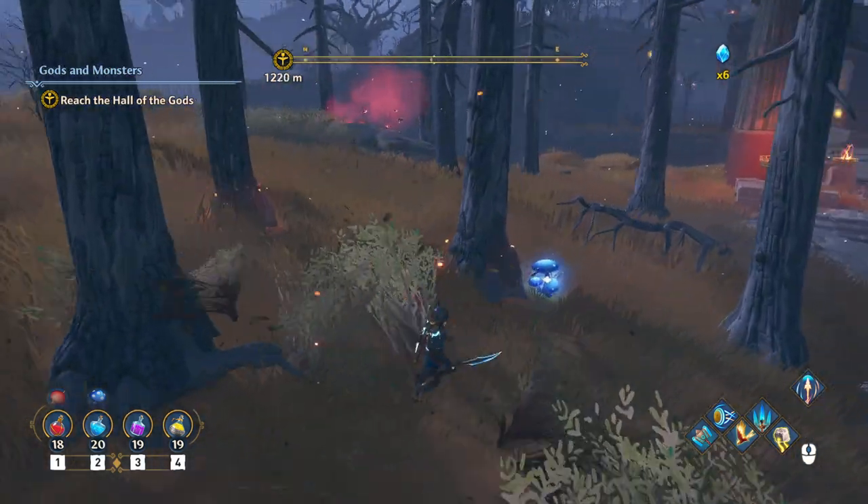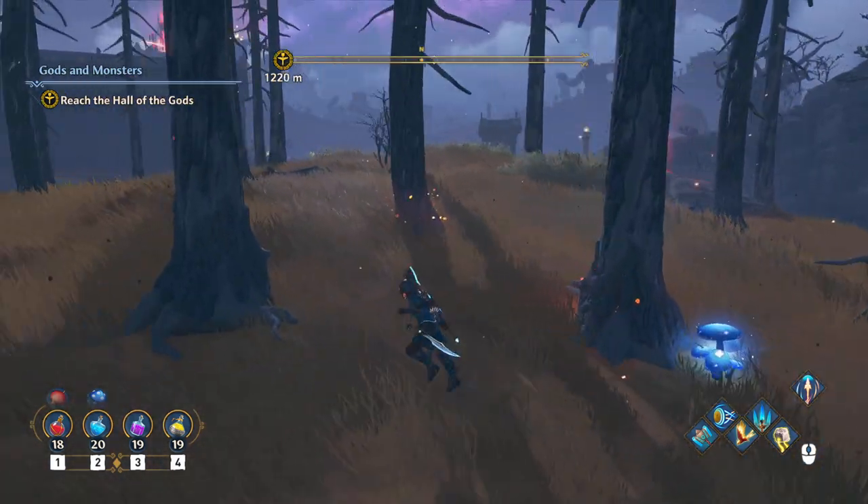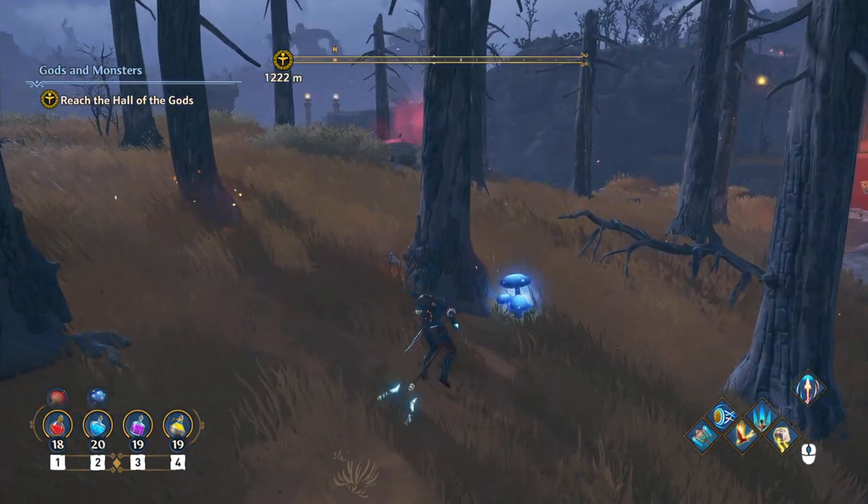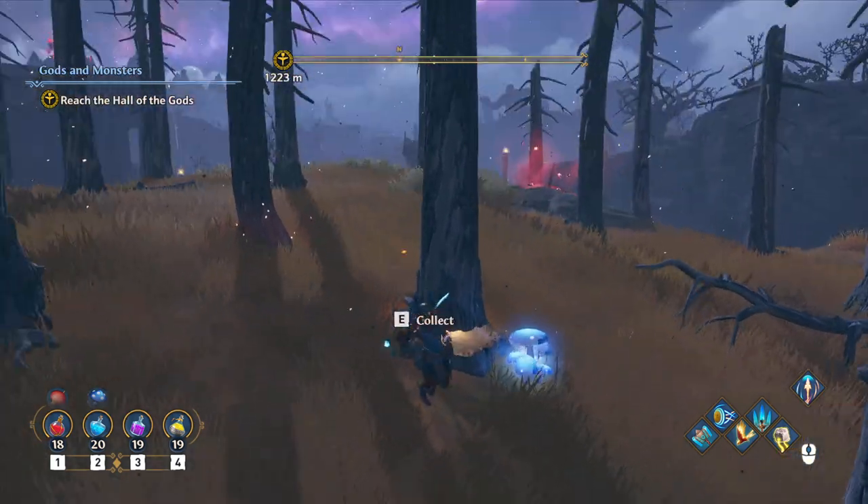To upgrade potions you need to spend golden amber, which can be found in trees that are glowing.